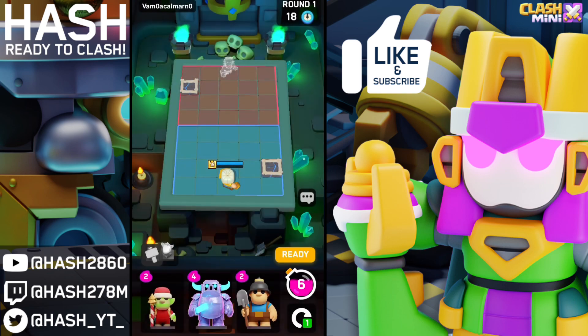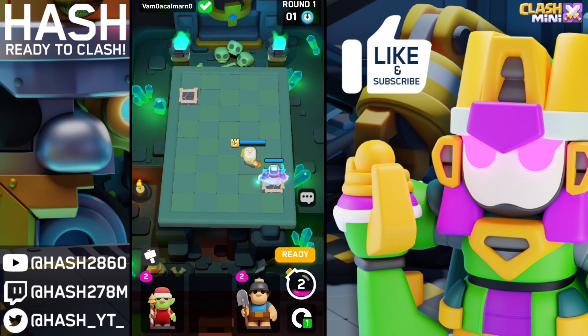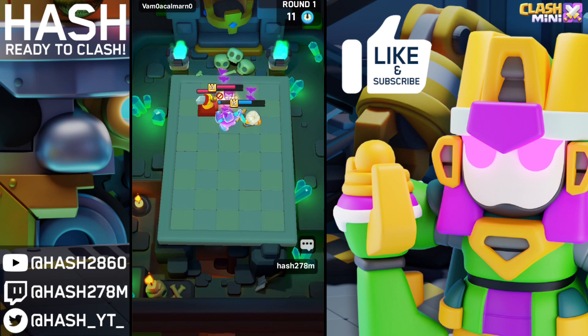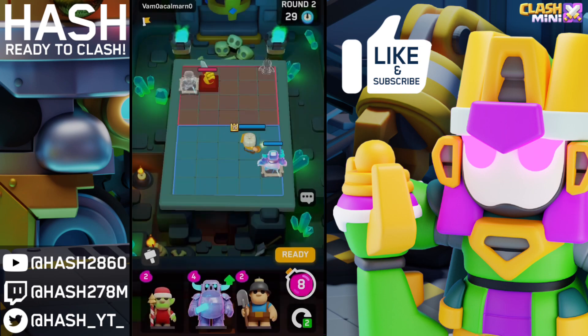Now we're facing a Countess player — that's what we like to see. Countess is in a really good position in this meta. Against the Countess, what you must do is go for the Pekka and not place another mini, because that will just help the Countess get her stacks. Round one against the Countess with the Shield Maiden will most likely go to him. The Pekka goes down — Shield Maiden ability is kind of clutch but it's not enough in round one.